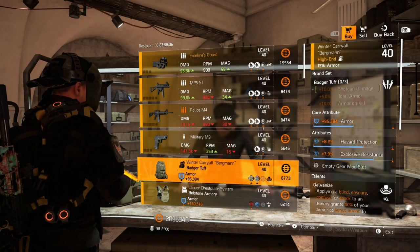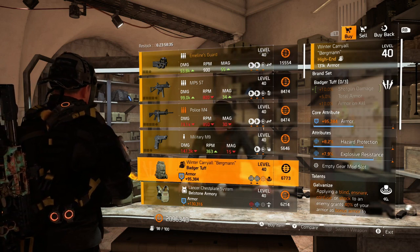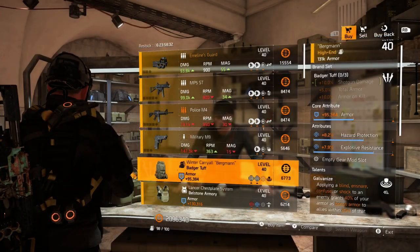Back at the White House there's this Badger Tuff backpack with low armor, hazard and explosive resistant, and the talent Galvanize. Might be an interesting talent to run with the Scorpio come title update 12 for a support build. It's just one of those nice pieces to chuck in your stash just in case.